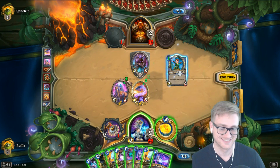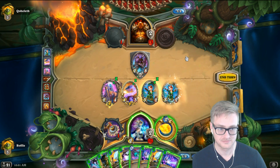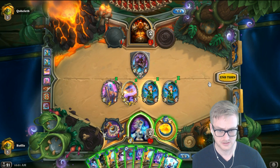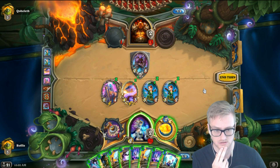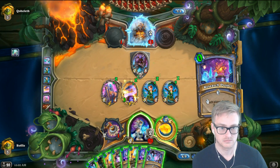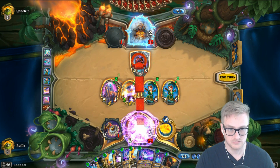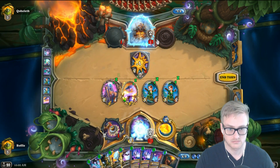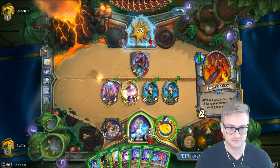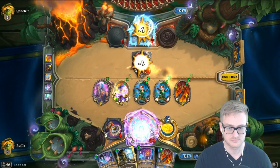Behold the tools of creation. I think we're getting there. I'll be just like you. I need to get rid of a card. Oh, I know — I do have Forgotten Torches in this deck. Where are the Flamewakers? Oh, we just have lethal, right? Behold the tools of creation. I think we got him.